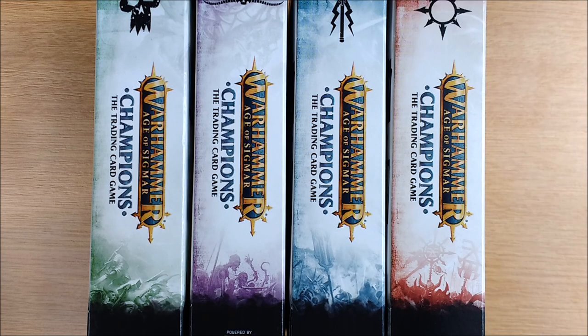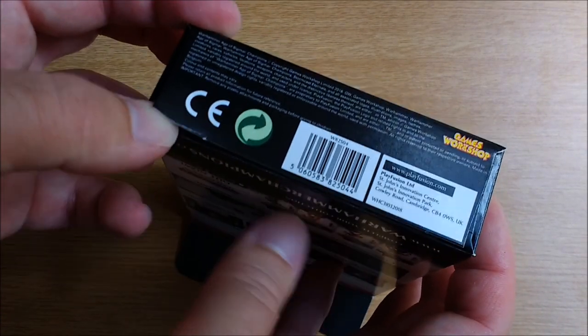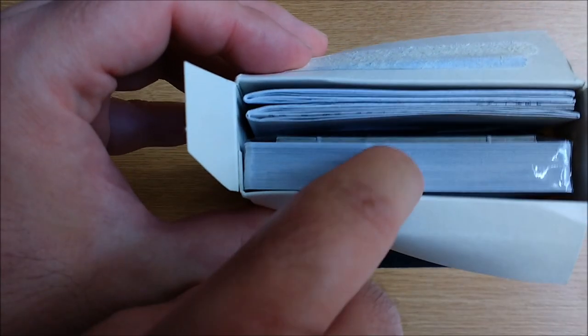Shall we open one up? Let's start off alphabetically. There are flaps at the top and the bottom, both of which appear to be glued down, so we'll have a go with the bottom. World's first. Looks like we've got a sealed pack of cards in there.